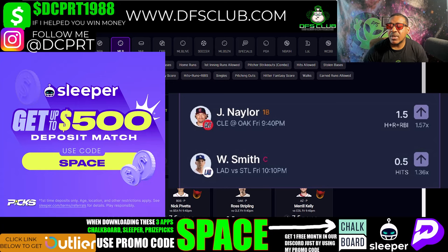My two picks on Sleeper: Jason Nailer at 1.5 hits plus RBI. I like to compare these sites to PrizePicks — if PrizePicks doesn't have a prop on their website, that means it's a good prop on the other site. PrizePicks has Nailer at 2.5, so that's letting me know he's a good prop at 1.5 on Sleeper.